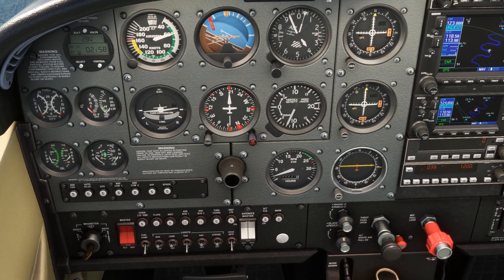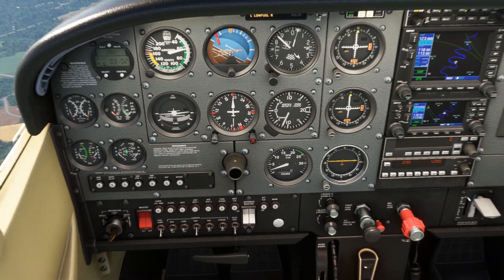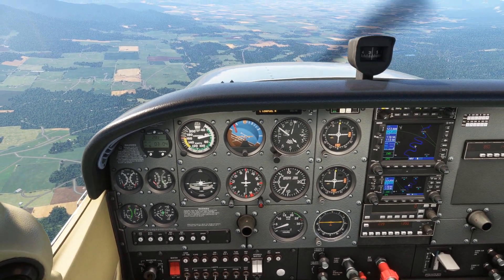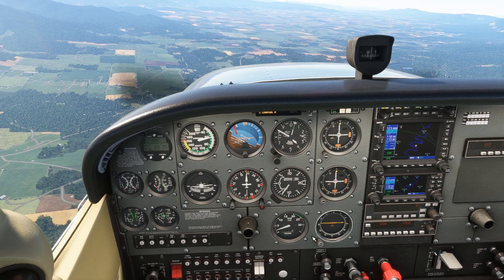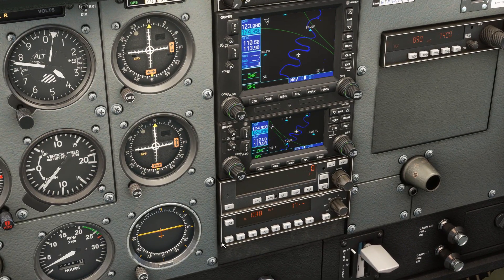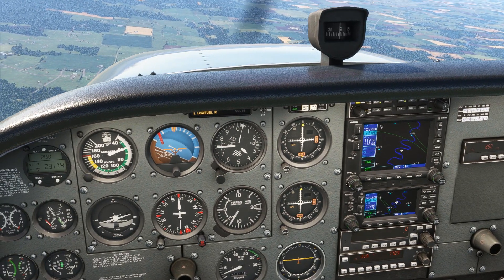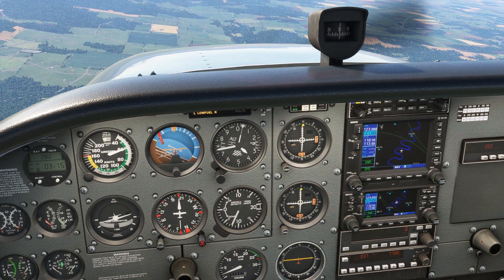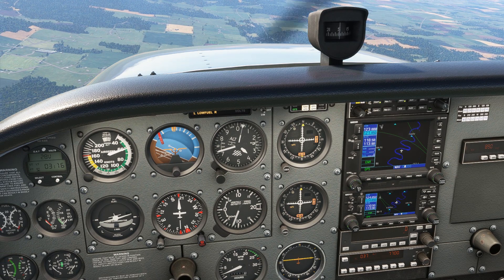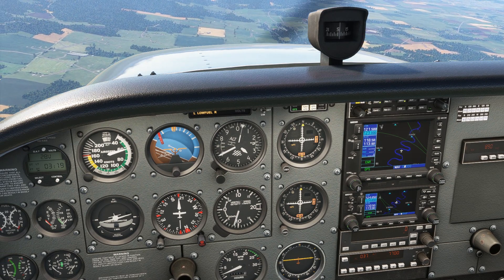The starter motor just causes the prop to spin, which it's doing anyway if it's still windmilling. We've checked the sources of fuel, air, and fire and we can't get the engine restarted — troubleshooting's over. Now it's time to prepare for an emergency landing. If there's time, we're going to squawk the emergency 7700 code in the transponder, then tune to the guard frequency on 121.5, or if we're already talking to ATC, broadcast out and tell them our emergency, our approximate position, and fuel and souls on board.